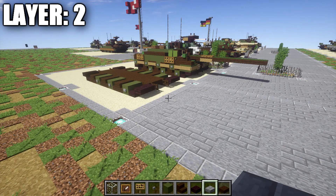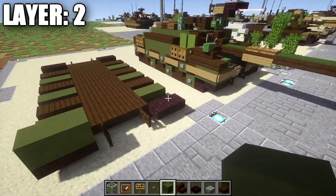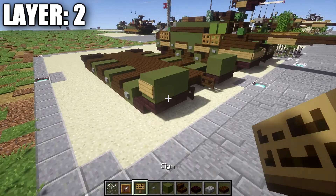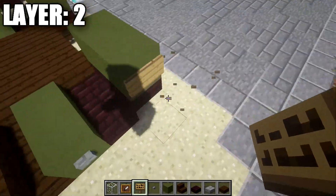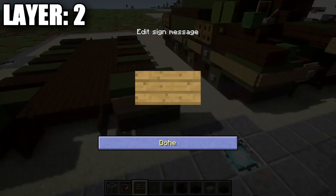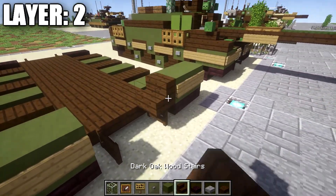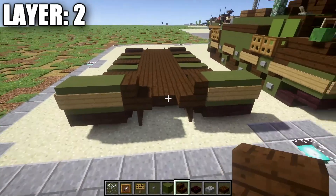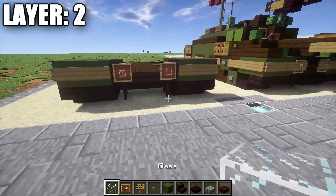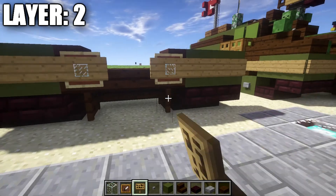Moving on to Layer 2. What we want to do is start off by taking green hardened stained clay and place down a row of two on top of these netherbrick top slabs. Go over to this side and place down a narrow row of two of green hardened stained clay on top of those netherbrick top slabs as well. With that finished, take signs and wrap them around the side and also the front of the blocks — like so, same thing over here on this side, all the way around.